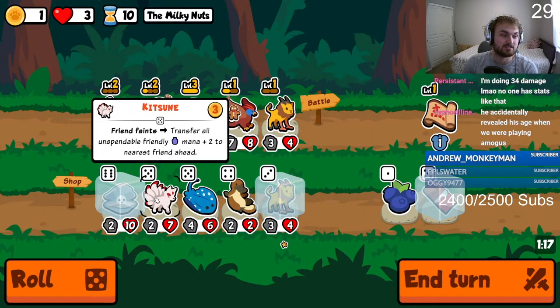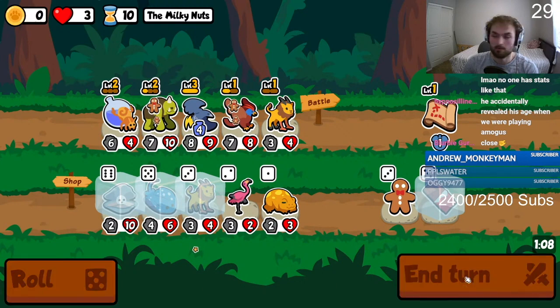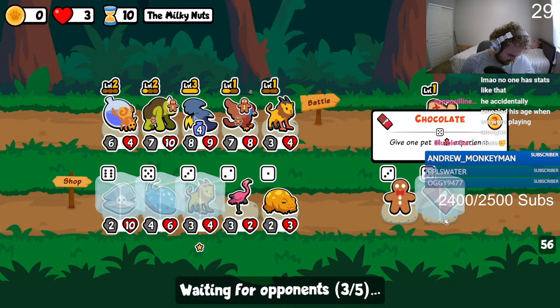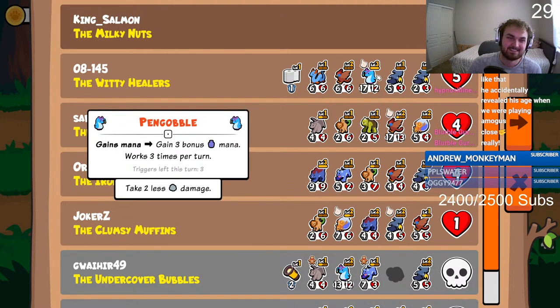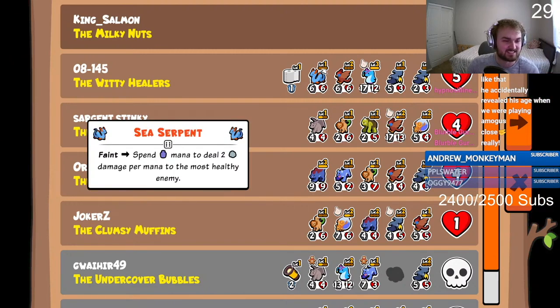Oh, the Kit seems good too — I'm gonna pass on it though. Yeah, I certainly revealed his age when we were playing Among Us — true, I did do that. I thought it was hidden but it wasn't. But I mean, my age isn't a big thing. You're doing 34 damage — no one has stats like that! That's nasty.